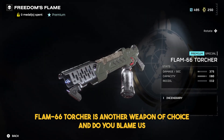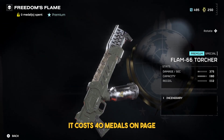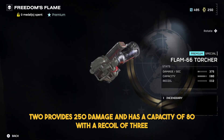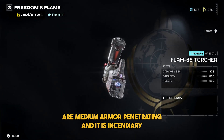The FLAM-66 Torcher is another weapon of choice — and do you blame us? You can now have a flamethrower as a primary weapon. It costs 40 medals on page 2, provides 250 damage, and has a capacity of 80 with a recoil of 3. The perks this weapon provides are medium armor penetrating and incendiary.